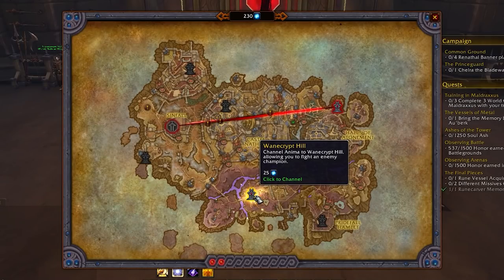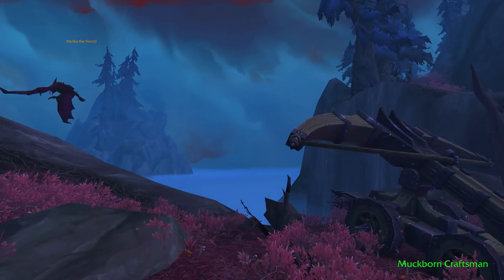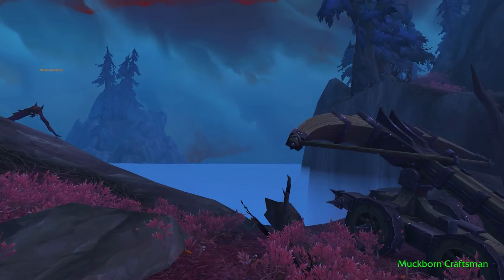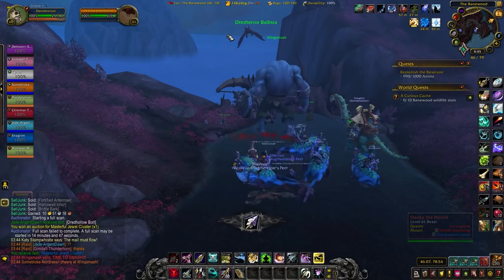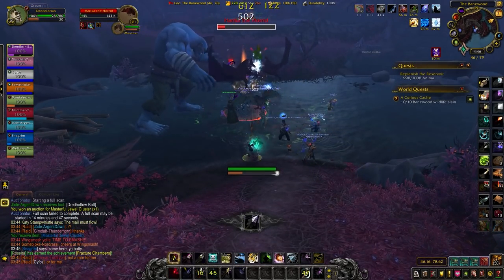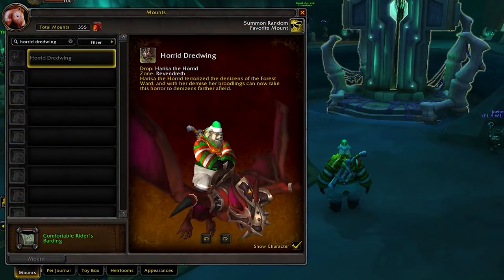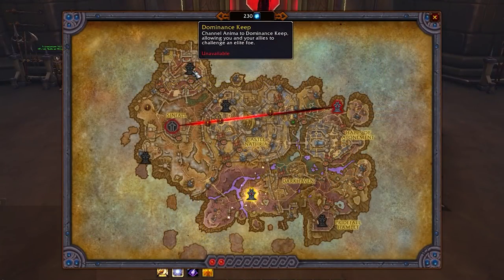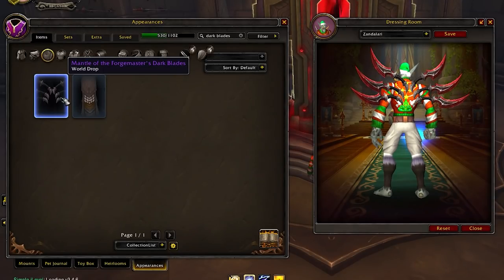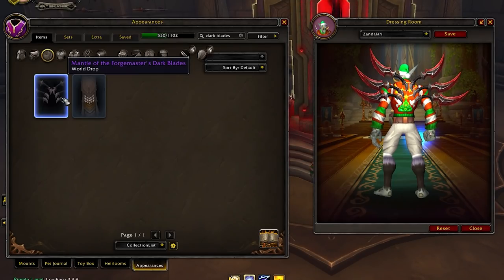Moving over to Revendreth, there are two locations. The first is Wain Crypt Hill — look out for Horika the Horrid, who flies around the edge of this area. To make it attackable, a Venthyr player needs to find the bolt and give it to the big NPC here. Once you kill Horika the Horrid, you get two Grateful Offerings and a chance at the Horrid Dreadwing Mount. The other location in Revendreth is Forge Master Madalav, who drops six Grateful Offerings and, for Venthyr players, a chance at a 3D back piece called the Mantle of the Forge Master's Dark Blades.